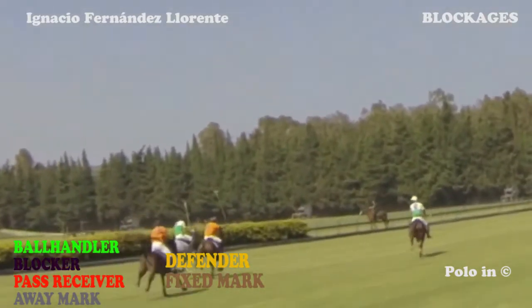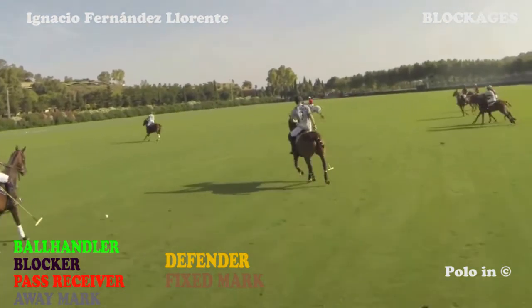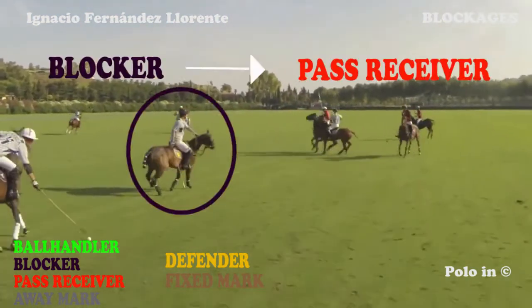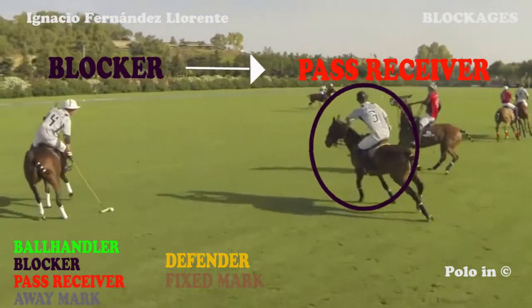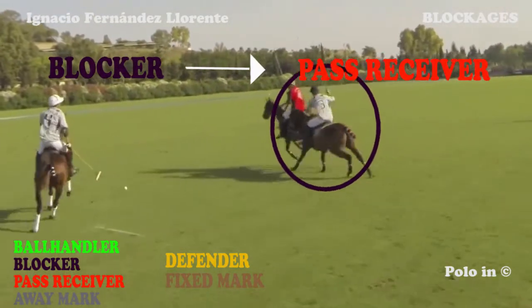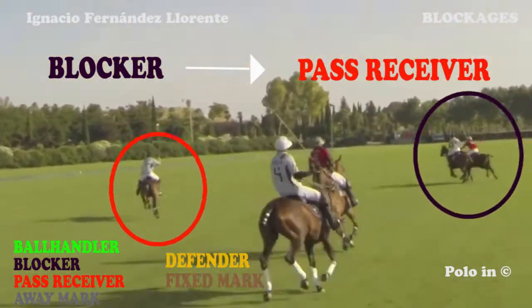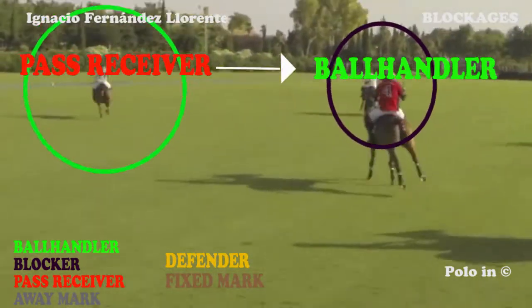We can see that in this case, the transition and the change of marks of the orange team went wrong. In this new example, the blocker doesn't allow the red player, number four, to get close to the ball handler. And then, all of a sudden, he accelerates to the left and converts himself into the receiver of the pass.